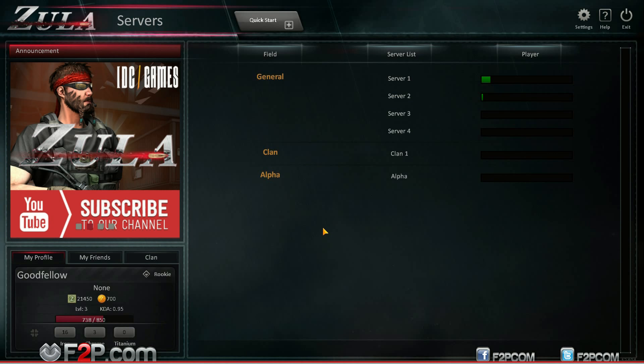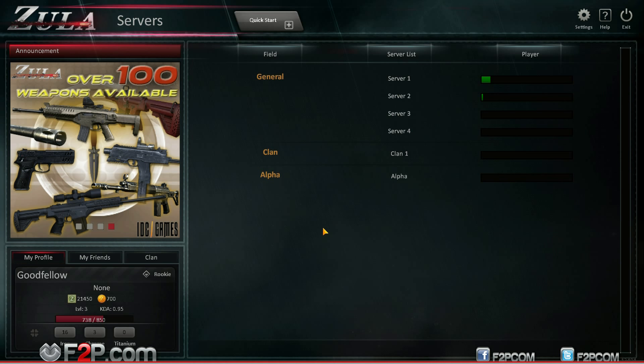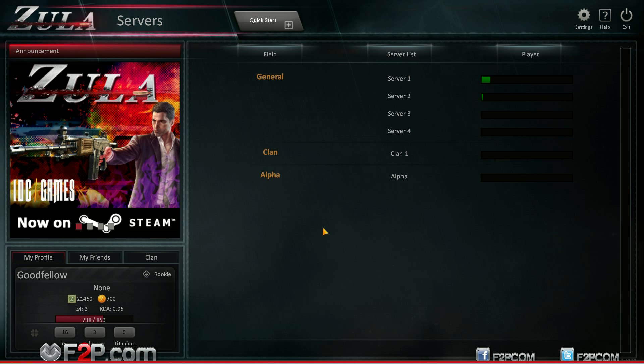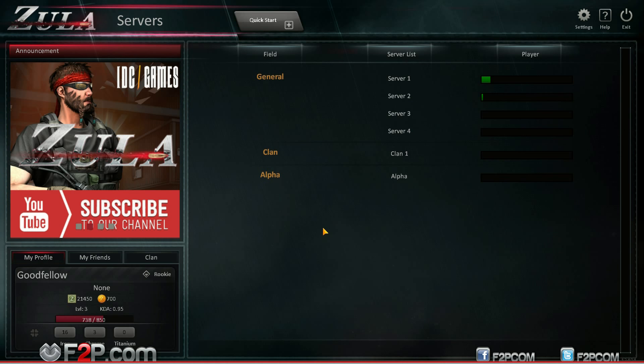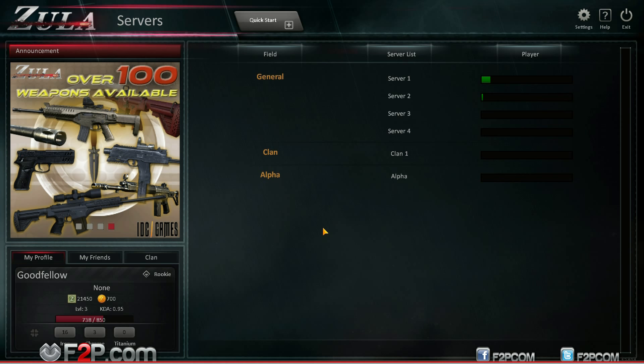Hi F2Pers, it's Goodfellow here from F2P.com and today we are checking out Zula, a free-to-play MMO-FPS from IDC Games. It is a modern-day shooter that is very much in the style of some older FPS games, the likes of Crossfire, which is in itself an old-style FPS more in line with something like Counter-Strike Global Offensive.